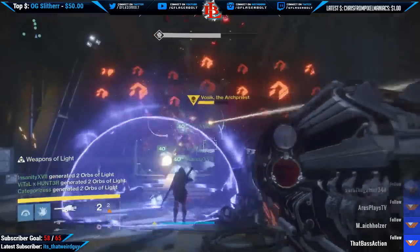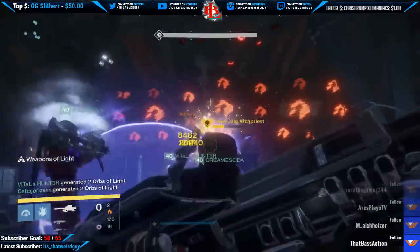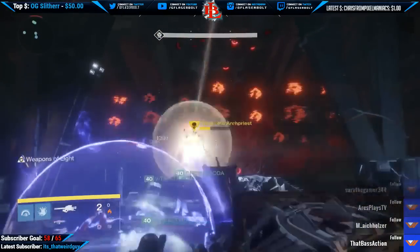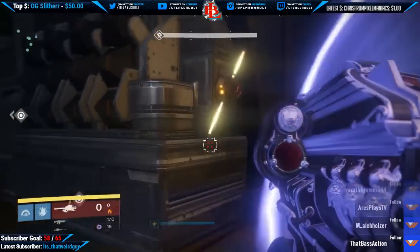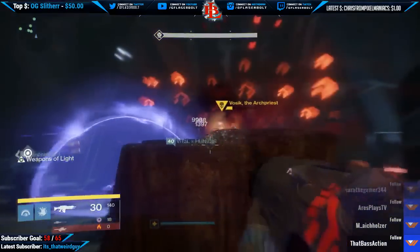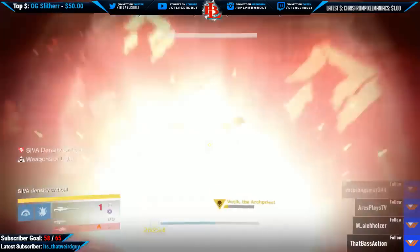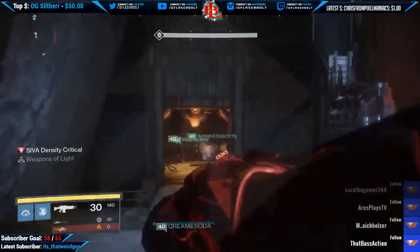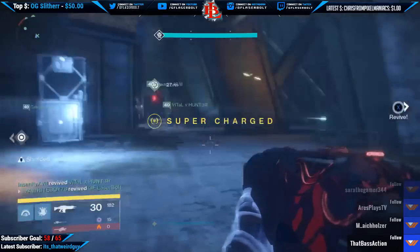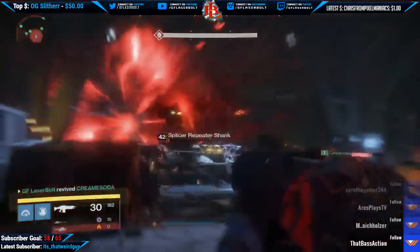On the left-hand side you'll get ads, on the right-hand side you'll get ads, and in the middle you'll get ads as well. On the front of the screen there's going to be a bunch of TV screens. One of these TV screens is going to start glitching out. Once the TV screen starts glitching, you're going to want to shoot that TV screen.